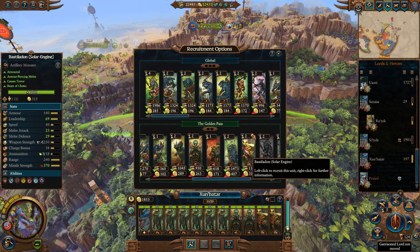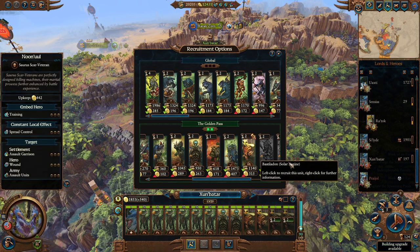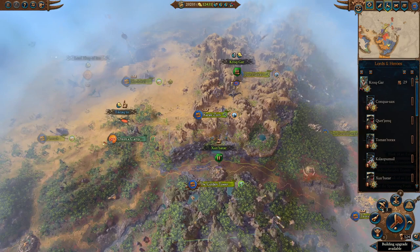Let's go ahead and recruit some more dinos. We have Stegadons, or we could get some Bastiladons with Solar Engines - we already have two of those. Stegadons are nice but I would like Ancient Stegadons maybe. Let's go ahead and get some more Solar Engines; I haven't played around with those yet, so it'll be interesting to see what they're like. Everything is looking good here.